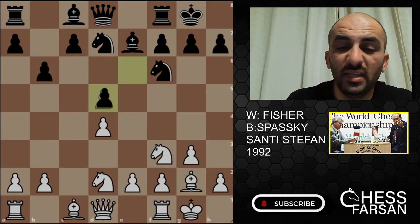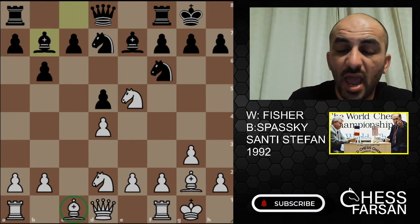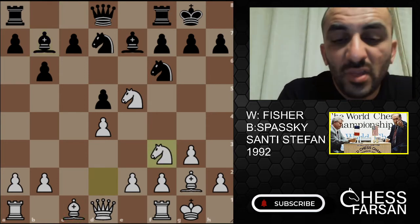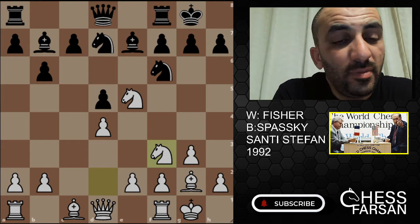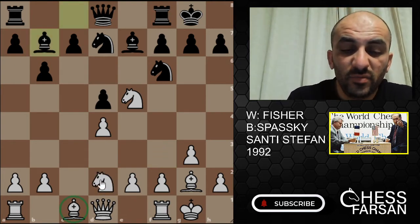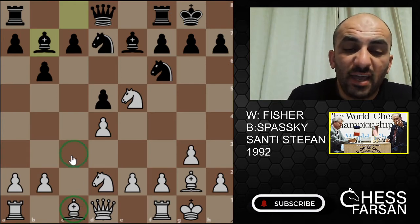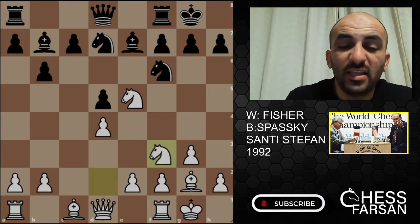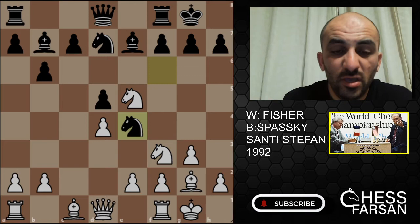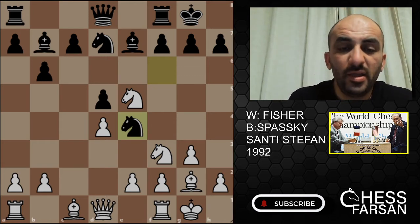C takes, E takes, Knight E5, Bishop B7, and Fischer here played Knight F3. I'm not sure about this move either, because when you make a mistake like this, your Bishop is actually stuck on C1 and you need to move it. If your Knight were on C3 this wouldn't be an issue. So Knight F3, but there was a bias to play Knight E4 — you are giving Black this wonderful square for free.